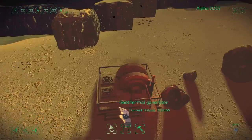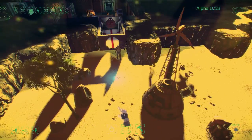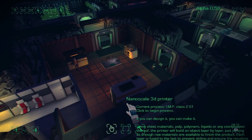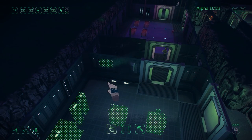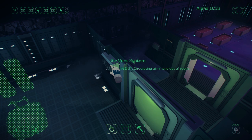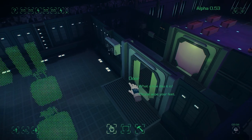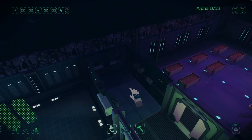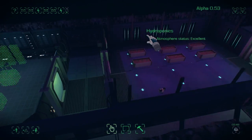They built our geothermal power system here — that's generating 2,000 watts. They built the new vent, so we don't want that circulating; we actually just want it pulling air into the room from the hydroponics, so just clicking that sets it into that mode. As you can see those rooms have excellent atmosphere.